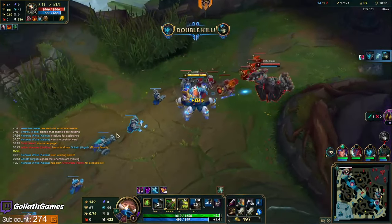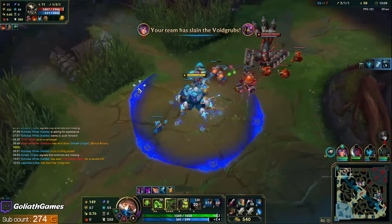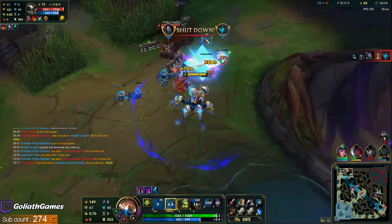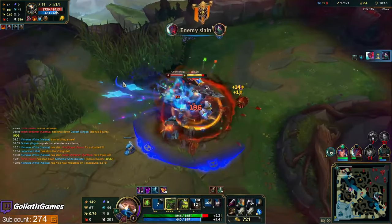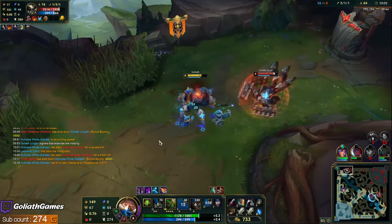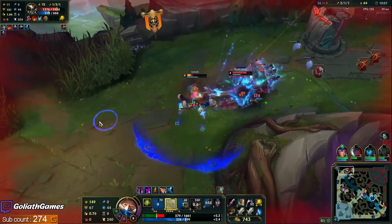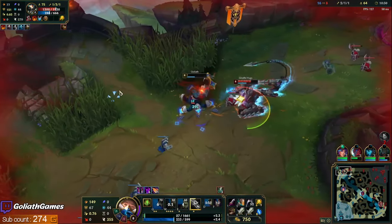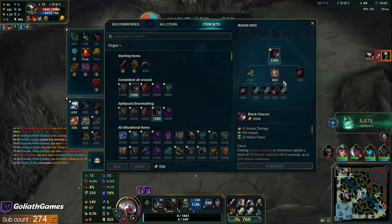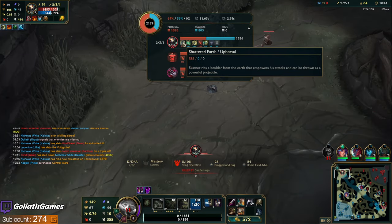There's his W — the slow is actually pretty good on that. So he has W for the shield plus slow, Q for empowered auto attacks or the boulder toss, and E is like the Scion charge. I have to make sure he doesn't pull me into the tower. Wow, I cannot survive that — he is actually really strong. That was two tower shots though — his Q did a lot.